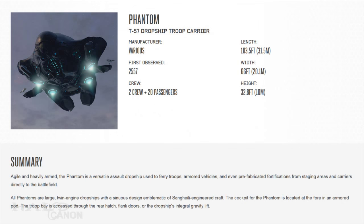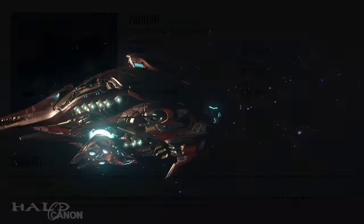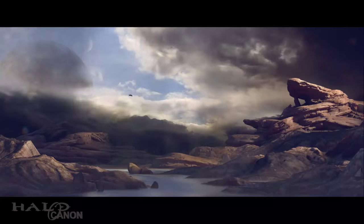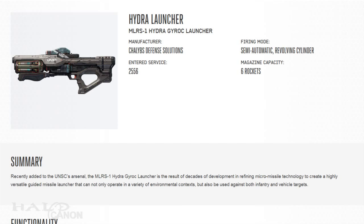Next is the T-57 Dropship. Developed following a series of losses of the T-54 and T-52 variants, the T-57 is developed by several manufacturers. It's cheap to produce without access to higher-tier fabrication facilities, at the cost of exo-atmospheric performance. This is likely why we see the Phantom being escorted by a Lich in the opening cutscene for the 8th level, Swords of Sanghelios. Finally, we have the Hydra Launcher. Developed by Chalybs Defense Solutions, the Hydra entered service in 2556, though has yet to see widespread use outside of the Spartan Branch. Two notable variants exist, both upgraded by ONI's Watershed Division: the Typhoon improves recoil, damage, and reload speed, and the Echidna uses experimental non-nuclear EMP warheads.